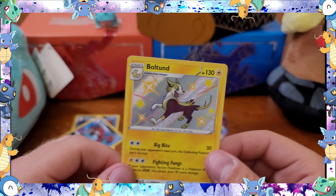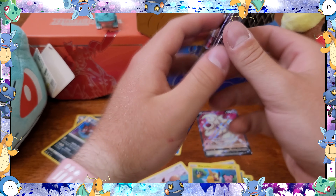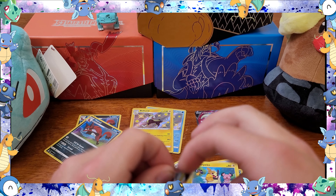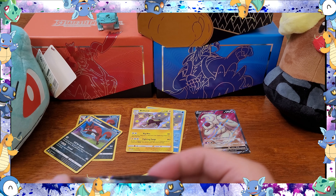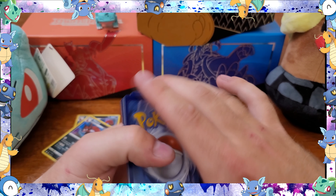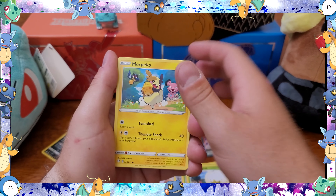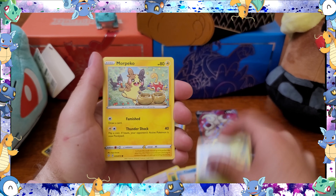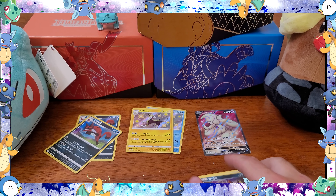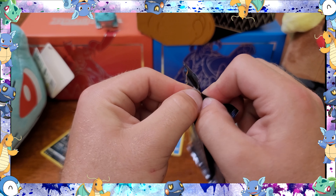More Morpeko — shiny Boltund, another Thievul. I didn't have the Boltund either, I like this card even though Boltund's shiny isn't all that amazing. These packs are rough. Fighting energy, ball guy, Dartrix, Eldegoss, more Morpeko, Choodle, Cufant, Spookip — another Morpeko! Three Morpekos in one pack, what is this? Charge object — still mind-blowing, I've never had three Morpekos in one pack.